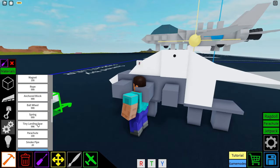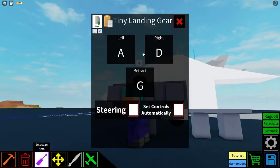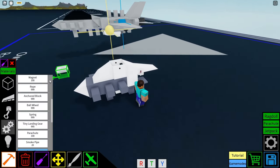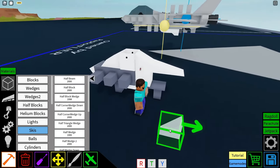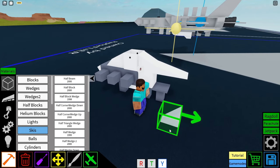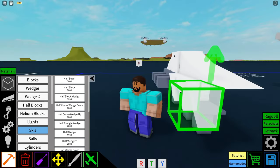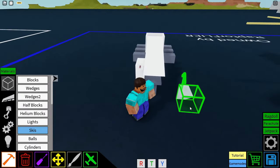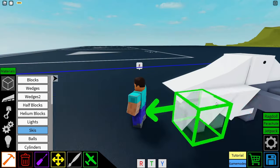Moving on, we're going to get a tiny landing gear and just place that like so — you can leave these controls as default. Then we're going to go to half blocks and get a half block wedge. We're going to orientate that so the wedge is facing kind of forwards, and place it on this side. Then the same thing on the other side — you're going to have to rotate that a bit to find the correct rotation for that.